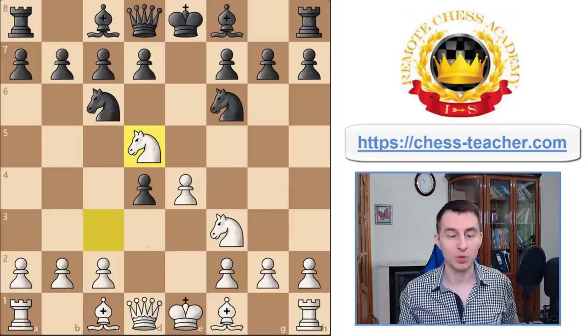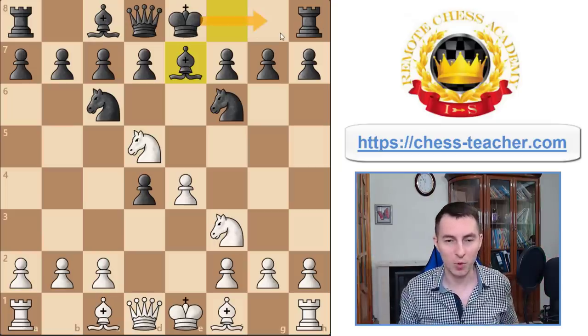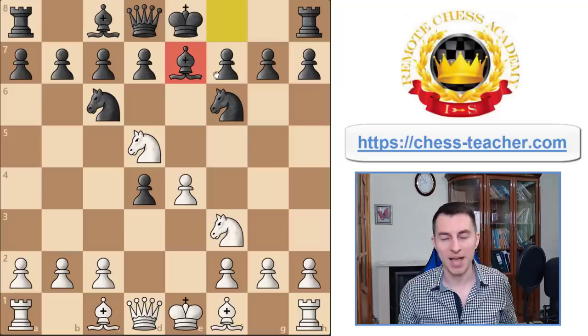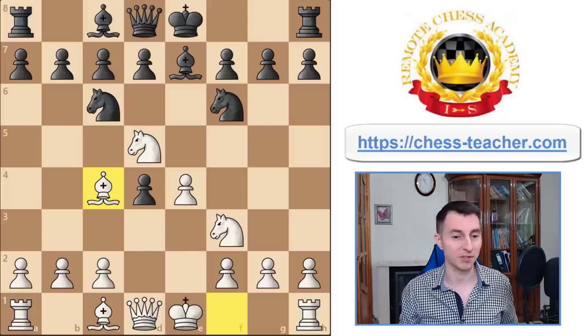What else can black do? Your opponent may chicken out and play Be7, saying they're scared and don't know the Belgrade Gambit, and just want to castle quickly for safety. Well, playing a passive move is not the way to refute the gambit, so we should already be happy about that. There are different ways for white to handle this, but I like Bc4 — it's been a lot of fun and I think it'll work for you just as well.